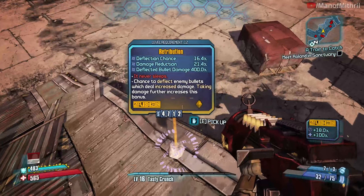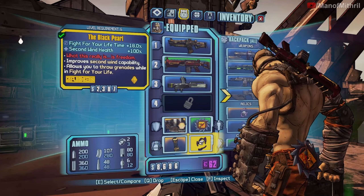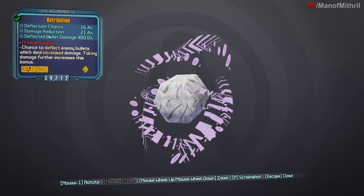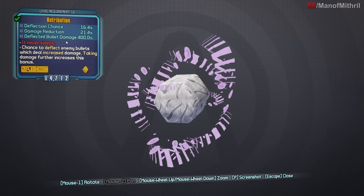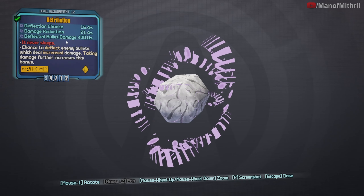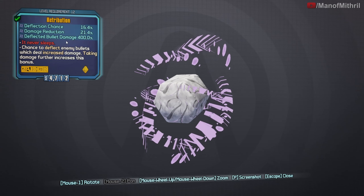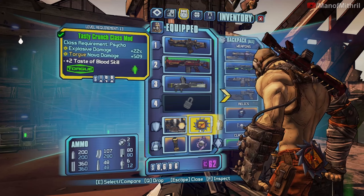We got it — the Retribution! It's a relic or artifact. The Retribution has deflection chance, damage reduction, and deflected bullet damage of 400%. Its red text is 'It Never Sleeps' — chance to deflect enemy bullets which deal increased damage; taking damage further increases this bonus. That's pretty strong. Imagine if you had the Antagonist shield on — I think I'm gonna keep this equipped.